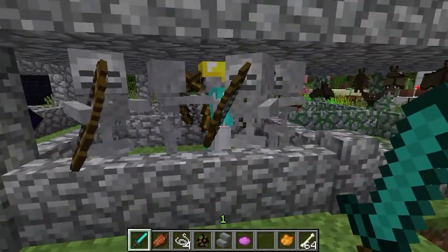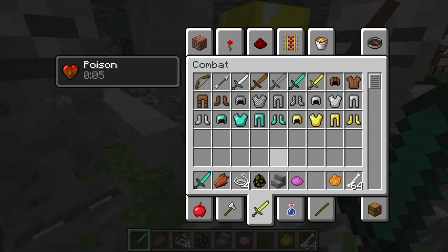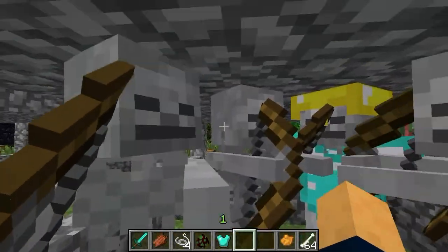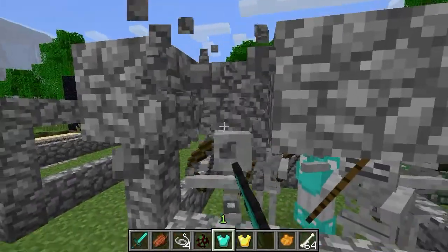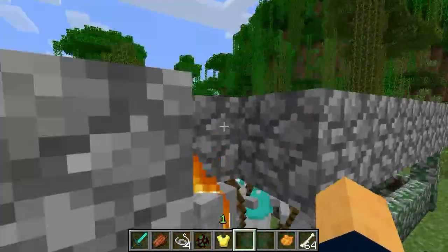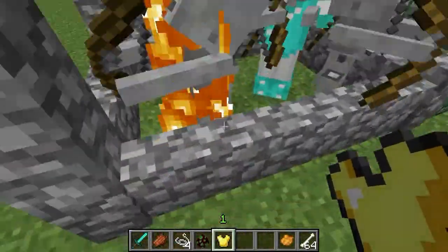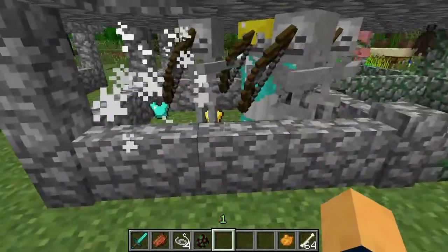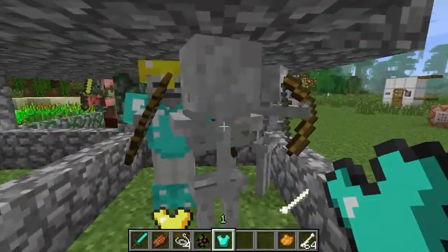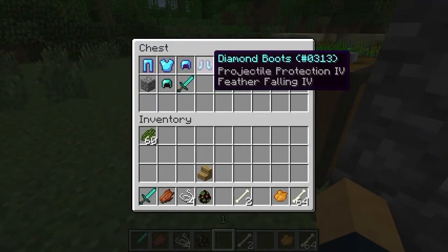Skeletons. They can pick up items. Oh — this one spawned with armor. Also they can pick up your armor. So if I get some armor out and throw it to them... I don't think you can throw stuff through the fence — it just bounces off. Let's open this up. Hopefully they don't die. When you die, they can pick up your armor, and if it's enchanted they're going to be quite strong.